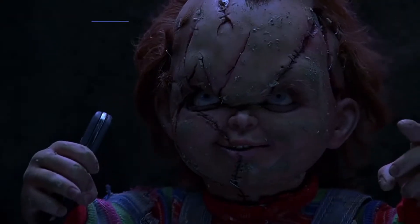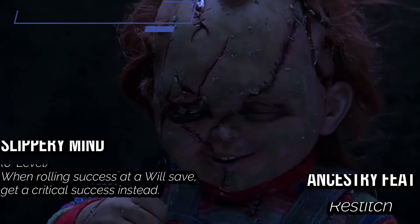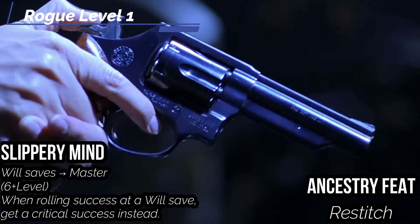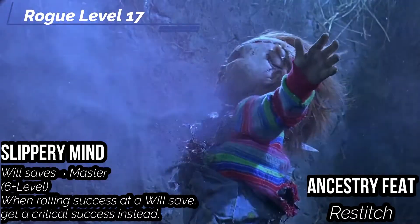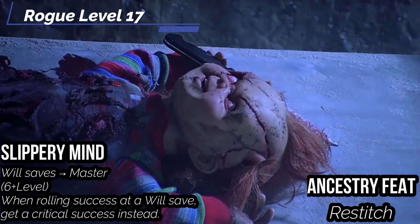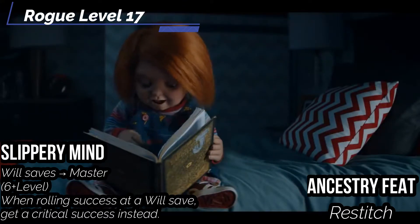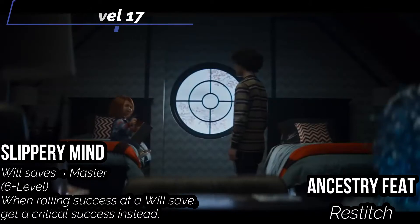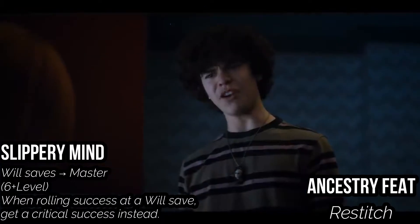For the seventeenth level, we get an Ancestry feat — just getting Restitch. You can cast Regenerate at 7th level as an arcane spell once per day. You gain regeneration of 15, which restores 15 points at the start of each of your turns. While regenerating, you can't die from damage and your dying condition can't increase to a value that would kill you. It allows you to survive being set aflame, shot, blown up, thrown into propeller blades, shot again after a six-shovel fight, axed to bits, and of course curb-stomped into a wall. You get Slippery Mind — your rank in Will saves increases to Master, and when you roll a success on a Will save you get a critical success instead. And our Sneak Attack reaches its zenith at 4d6 every strike.